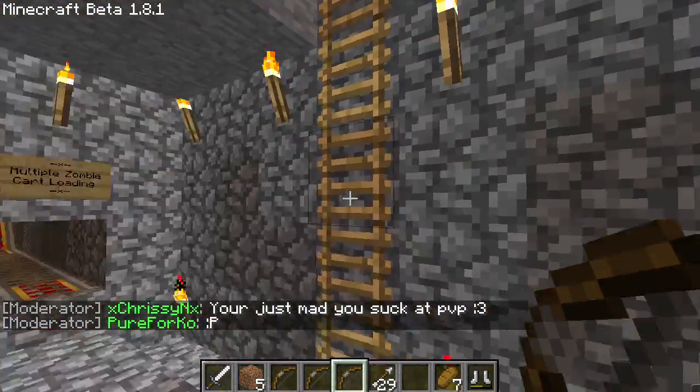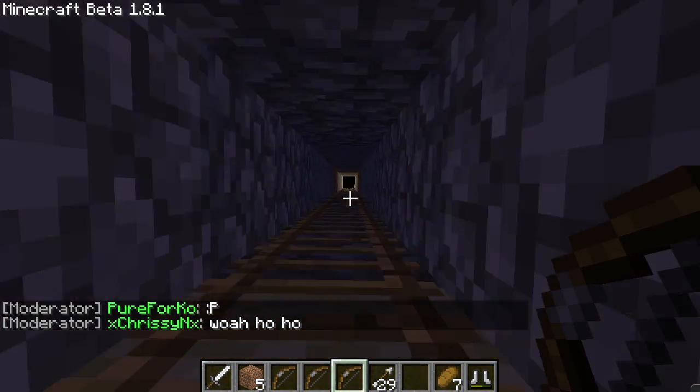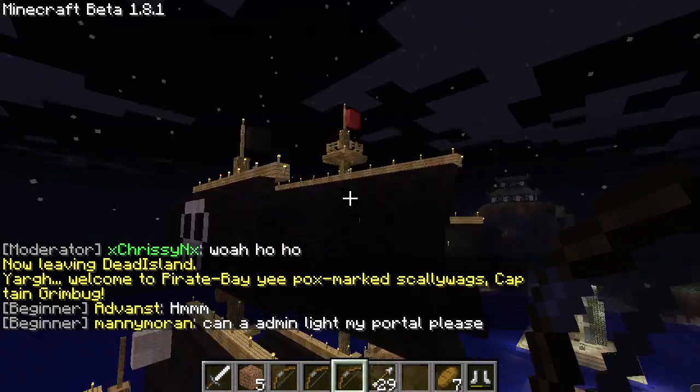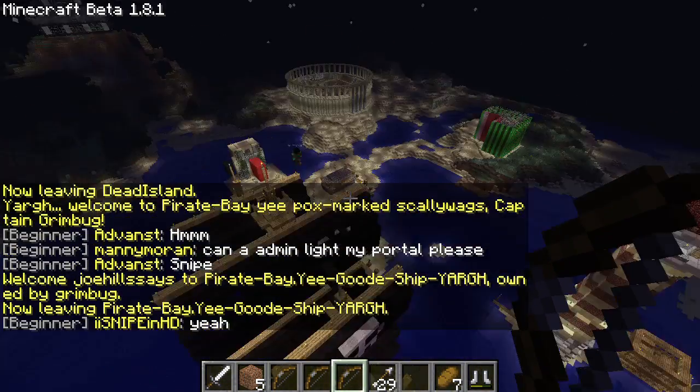There's one other thing I want to show you in Grim's area — just come back to the surface and head over to his pirate ship, it's not too far from here. I can magically fly, which is so much better than normally flying where you have to have high pressure low pressure differentials.